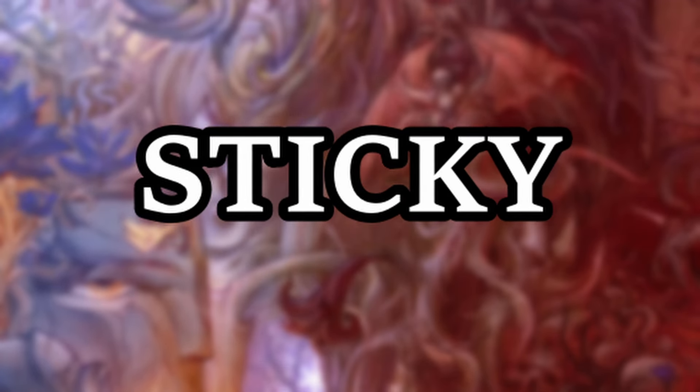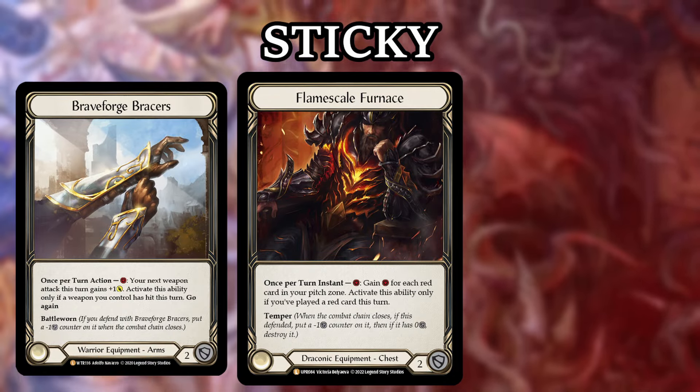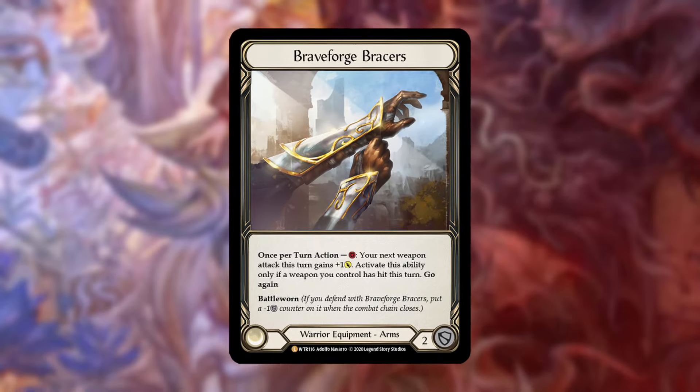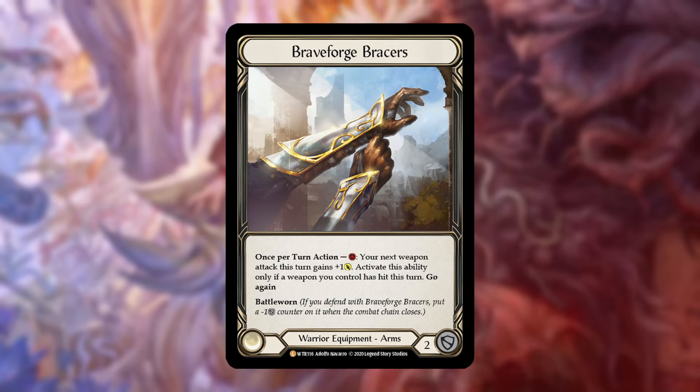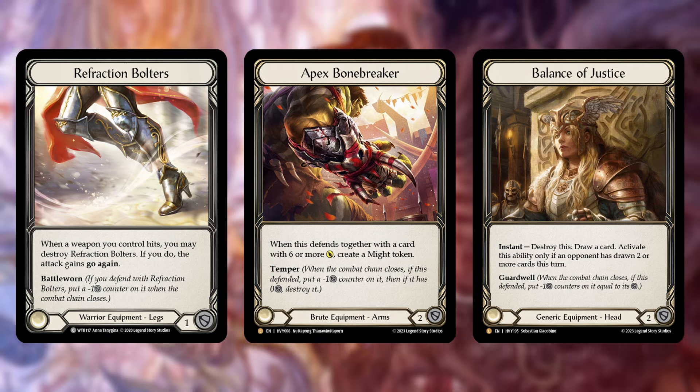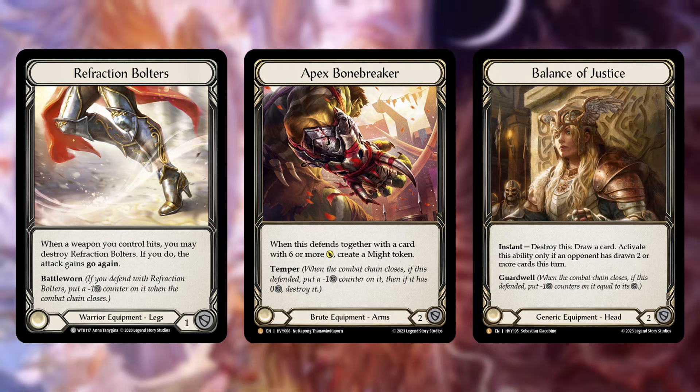Finally there's sticky armor, which is battle-worn like on Braveforge Bracers, the first block of temper, and Guardwell, which is so far only on the Balance of Justice. These pieces can be used to block with and they stick around after they do so, hence the name. Temper is the only one that will turn into breakable after the first block, while the other two will remain even after using up their block value.